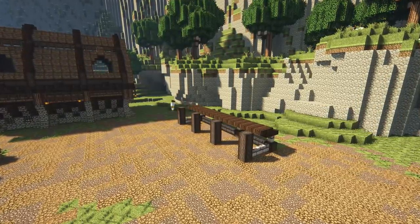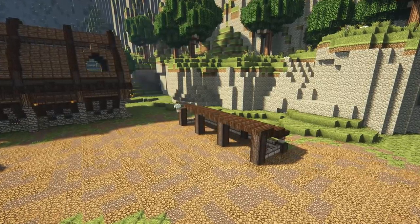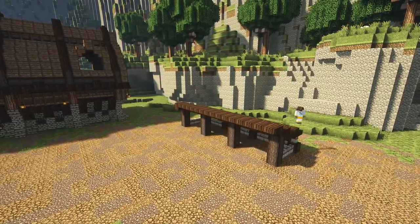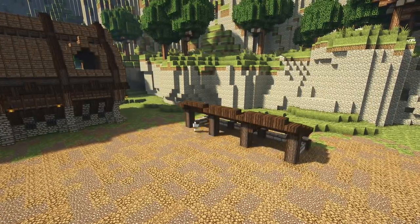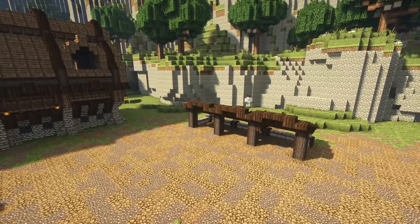So the last buildings are going to be some stables. First we're doing a smaller set of stables here, just a group of four near to the mountain. This is going to be a very simple build - I just used some wooden slabs on the roof, logs and some walls and some fences as a simple place to store your horses. No fuss.